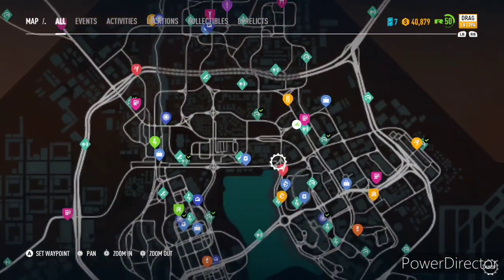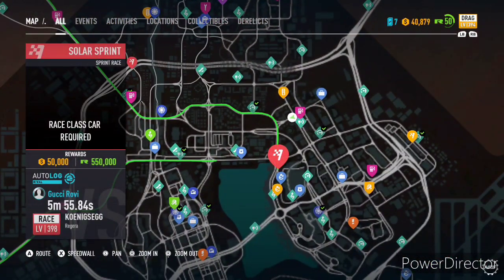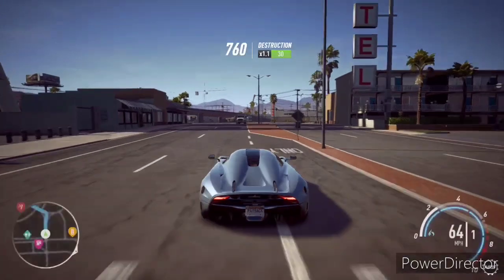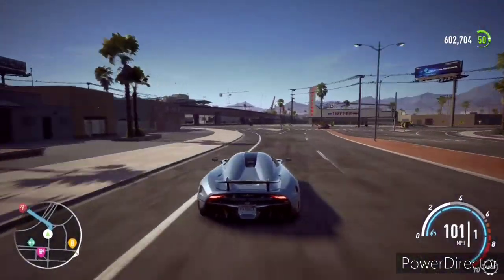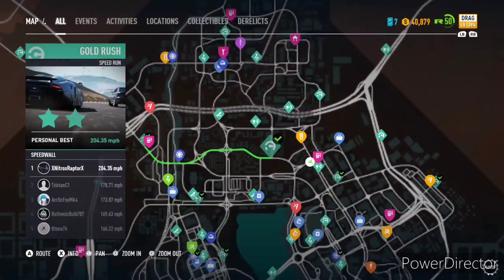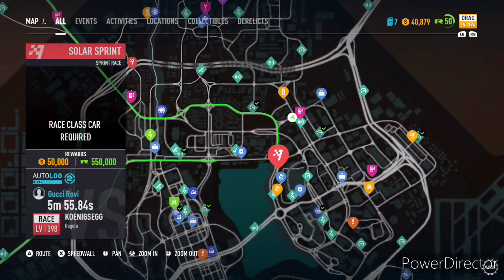So you will need to have three things. You will have to have the Solar Sprint race unlocked. You'll have to have a drag car and you'll have to have a race car, preferably the Koenigsegg Regera because it'll get it done the fastest, and it's fun using a car with one gear. So what you got to do is you got to travel to the Solar Sprint race.